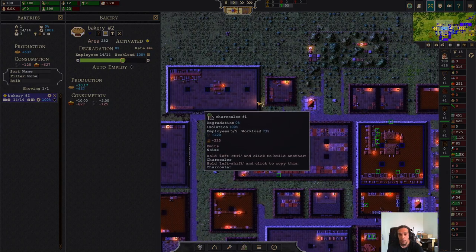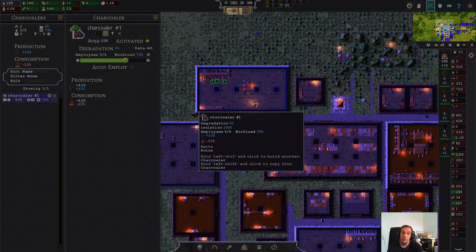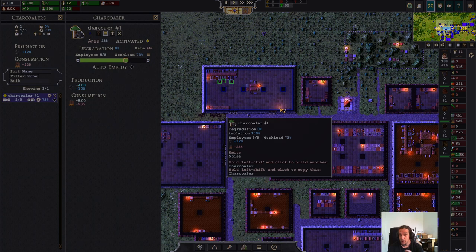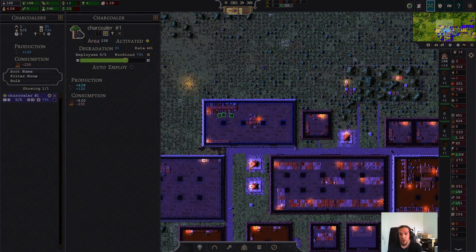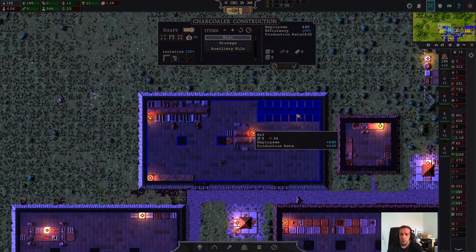I'm also noticing that our coal supplies are slowly depleting, so it's time again to employ more charcoalers. That's one thing about this game: as one thing grows, something else will deplenish, and you'll always have to keep a sharp eye out on things while they change to keep everything balanced. And this is what makes the game so freaking satisfying to play — because you always will run into something to do.